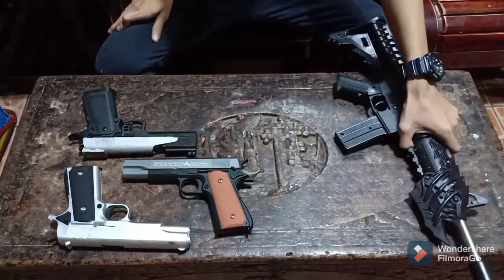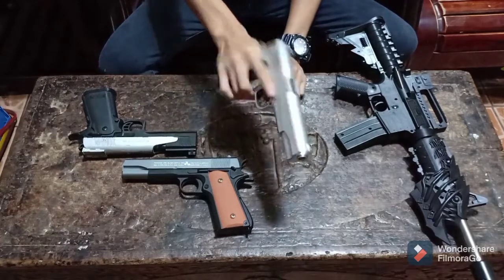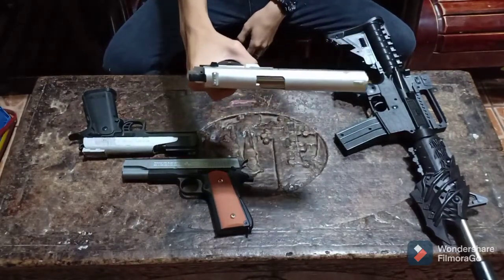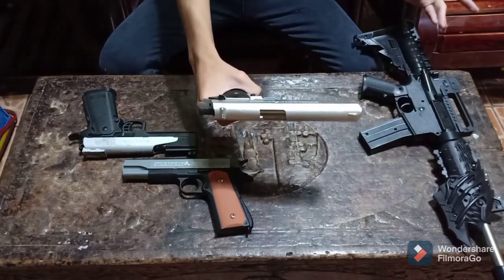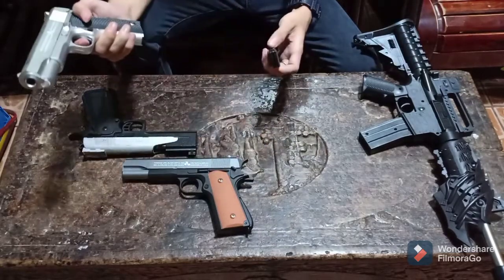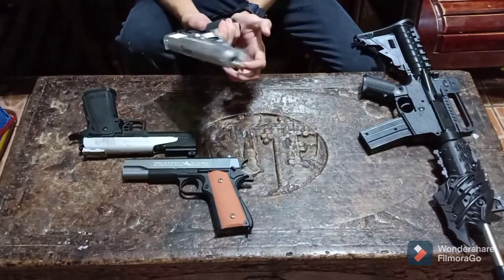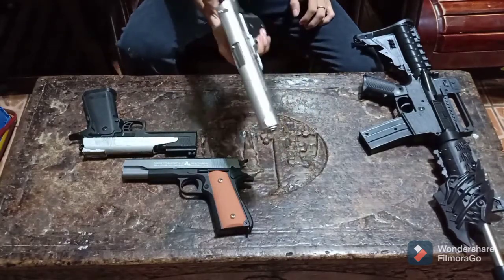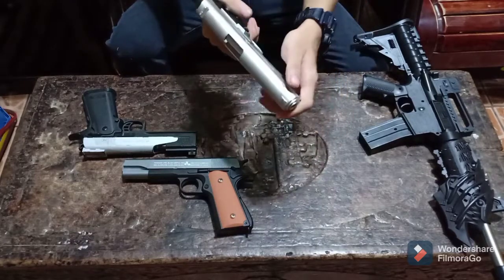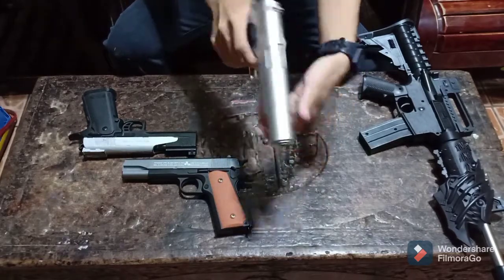Ang secondary weapon naman is ang M1911. Bakit M1911? Ang M1911 na ito, guys, is napakalakas. Sa accuracy, para rin siyang Q1, pero mas lamang lang ng konti si Q1. Mas maganda yung features niya at sa magazine capacity ni Q1, mas maganda siya. Dahil ang M1911 ay nakakapagload lang ng 13 BBs. Aside from that, ang ganda niya tignan guys — full size siya, kagaya siya ng tunay na barrel. Hindi nga lang ito pwedeng i-rack kagaya ng iba dahil matigas ang kanyang — di ba, hindi siya nakakasa, kailangan talaga ganyan.